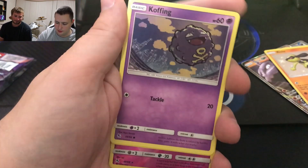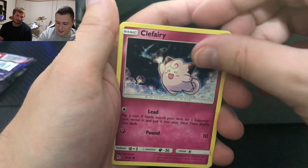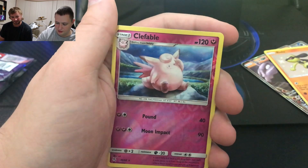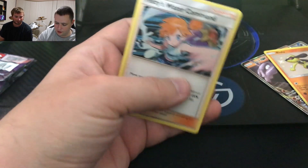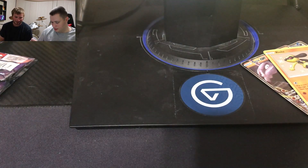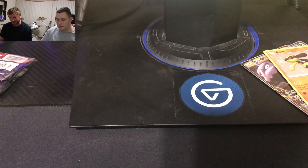Magikarp, Koffing, Clefairy, Reverse Holo Clefable, and Misty's Water Command Holographic. Oh yeah — both of these are rare, so I will take them.